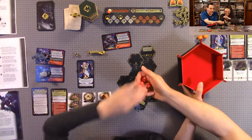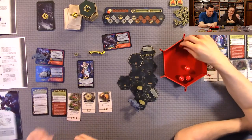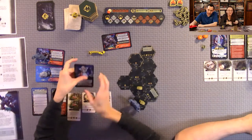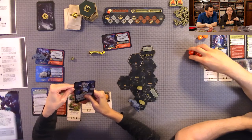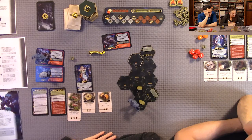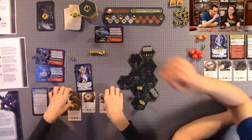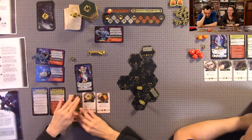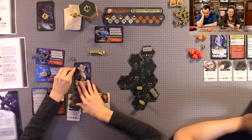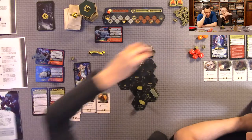Rolling the attack — I end up at four wounds total. Nothing immediately happens at four wounds, just heart rate matters at that threshold. I could use a survival token to re-roll one of the dice, but I'll hold off. Now it's our turn again and we get another survival token.